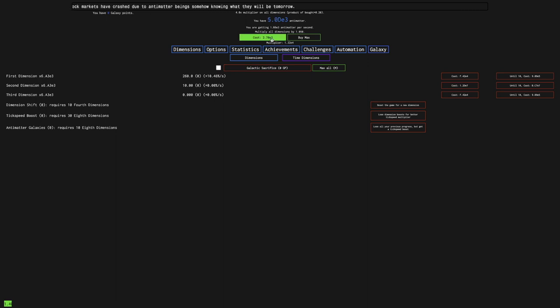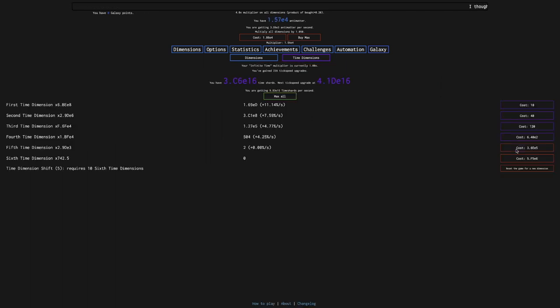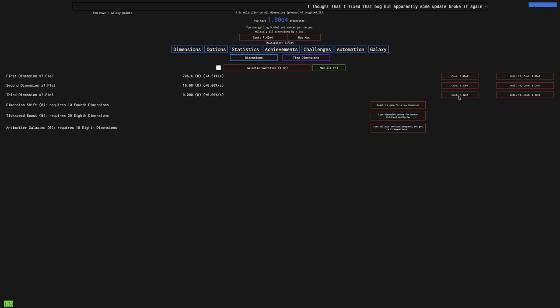I think the Time Dimensions are being buffed by the Tick Upgrades, which is helping me get more Tick Speed Upgrades. Once I start getting these, the multiplier up here will increase, making things even faster. I can get this Tick Speed Upgrade. I'm not really close to 4th Dimensions yet, but I'll eventually get there. I can grab another 5th Time Dimension — that's pretty nice. I need about 5 times more Antimatter as I have now to get the 3rd Dimension.